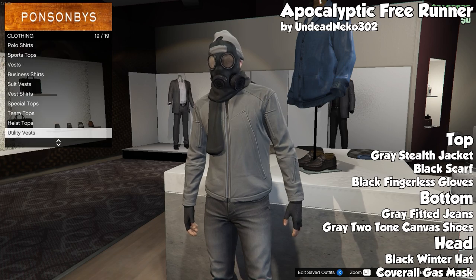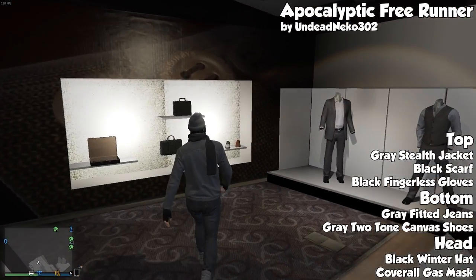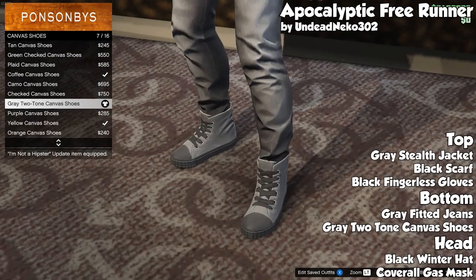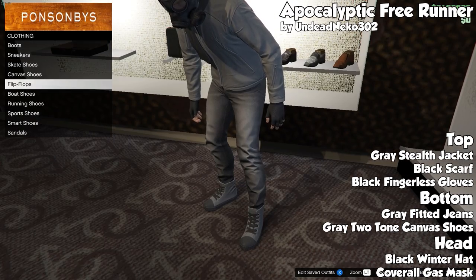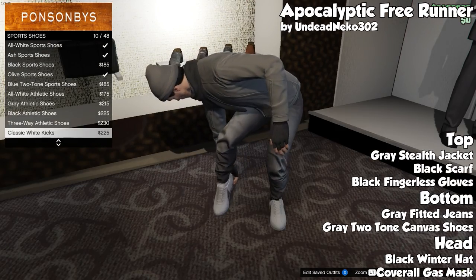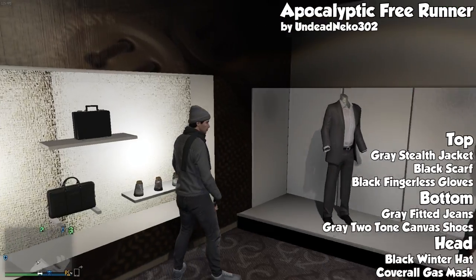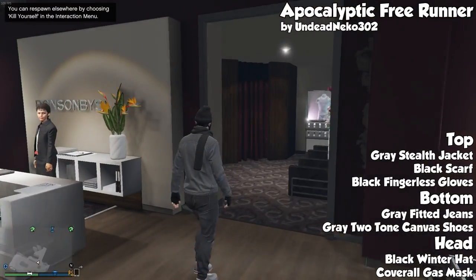For the bottom put gray fitted jeans on, and then for the shoes the guy called for gray two-tone canvas shoes, but if you want you can put the sports shoes on — that's up to you. For the head you're going to put a black winter hat on and then the gas mask, which you can only get from the outfit section for the heist coveralls, not the gas mask you can buy. This one looks really cool.